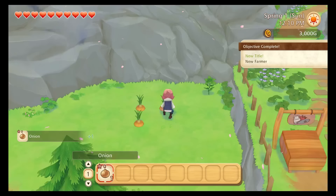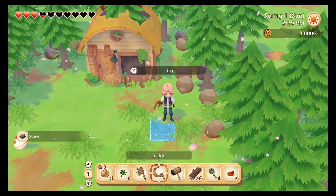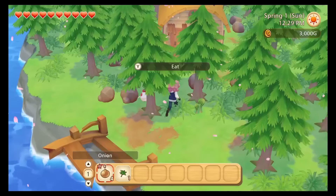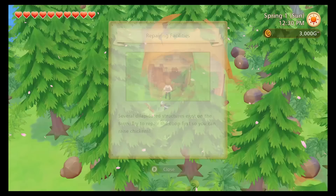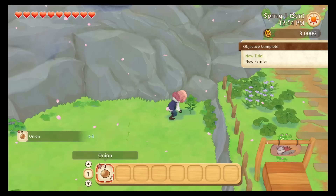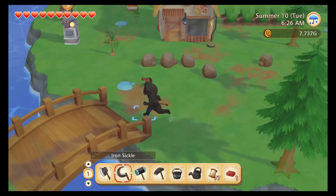As with prior games in the series, Pioneers of Olive Town starts you with a small, overgrown bit of land that you will slowly clear of trees, rocks, and grass, with tools like an axe, a hammer, and a scythe. You'll also repair dilapidated structures, like a chicken coop, using the materials you get from clearing the land. Early on, the stretch of farm you start with seems like plenty to be getting on with, and certainly enough space to farm in. Then you'll repair the bridge, and holy cow does it get bigger!